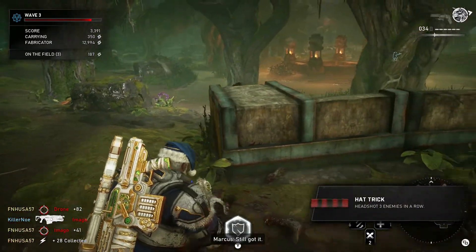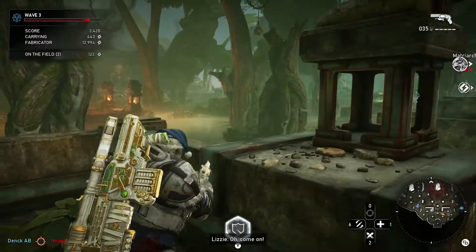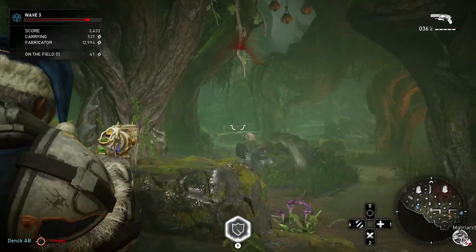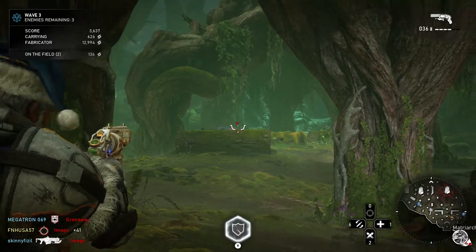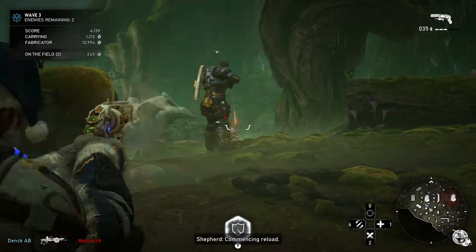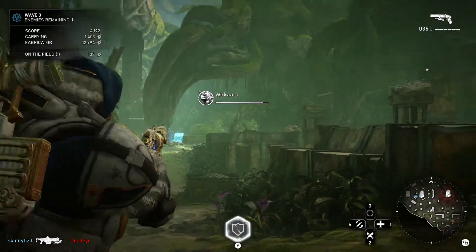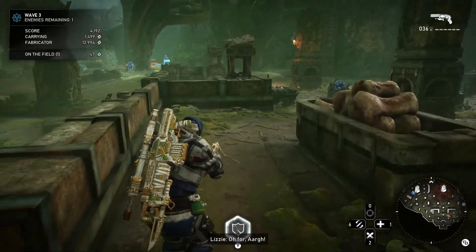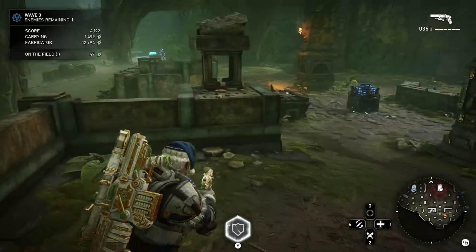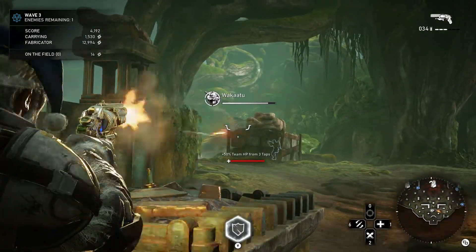The filler enemies aren't too bad to deal with and there's not a huge number of them. If you prioritize the bosses first, especially on the later waves, you'll end up spawning maybe one extra boss per wave. When going for these eliminations, it's definitely better to take out the bosses first and then focus on the little enemies — provided you can do that and you're not getting overrun.